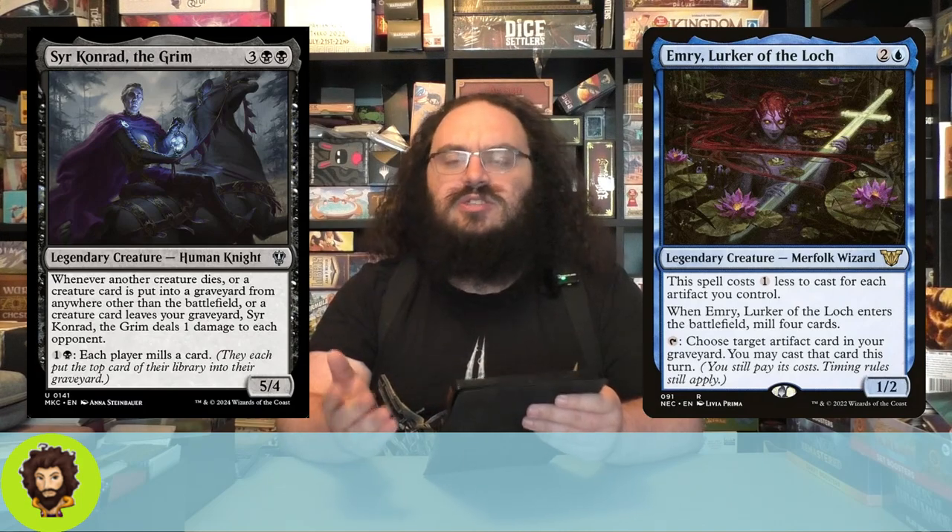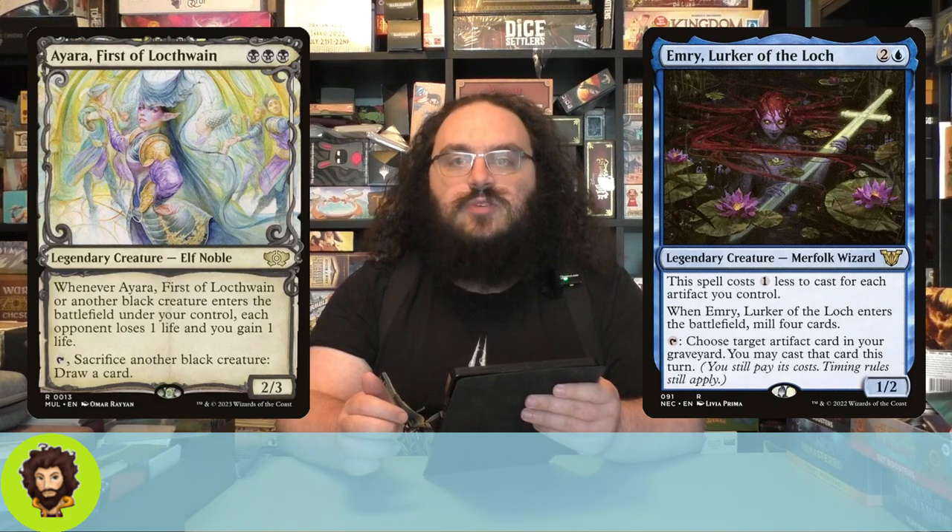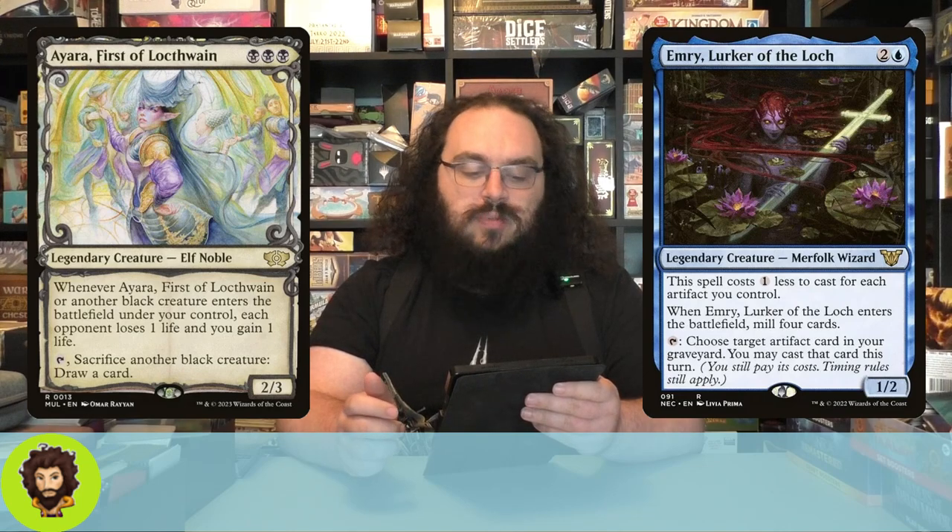Sir Conrad the Grim: whenever another creature dies, a creature is put into a graveyard from anywhere other than the battlefield, or a creature leaves a grave, Sir Conrad deals one damage to each opponent. This triggers for each instance, so it's pretty nice. We should have a constant flow of things both going into our grave and popping back out. Sir Conrad himself is also legendary, which works with Nashi. Emery, Lurker of the Lock, can also feed our reanimation package — they let us cast some artifacts from the grave, so it's reanimation adjacent. Last of our reanimator package is Ayara, First of Locthwain — three black for a 2-3. Whenever she or another black creature enters the battlefield under our control, each opponent loses one life, we gain one life, and we can tap her to sacrifice another black creature and draw a card. That works with Sir Conrad — they're a power couple.